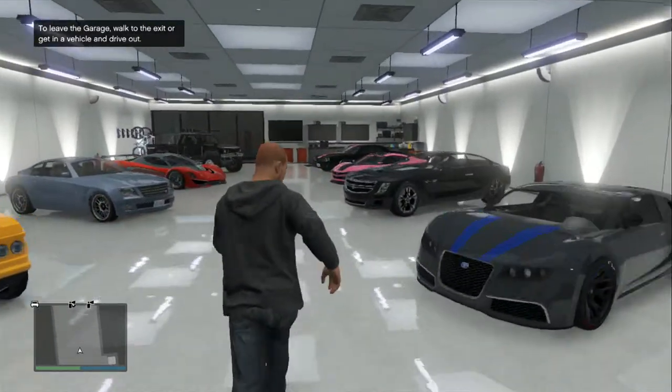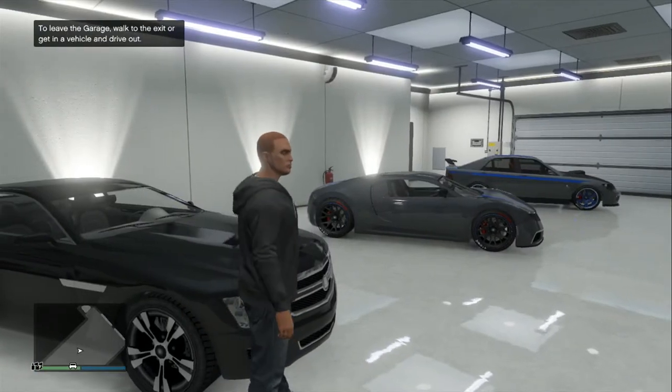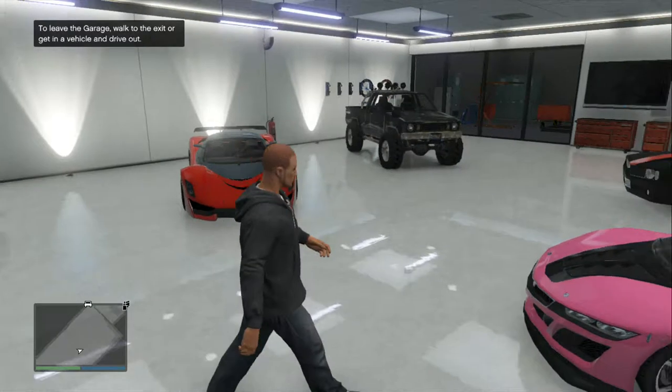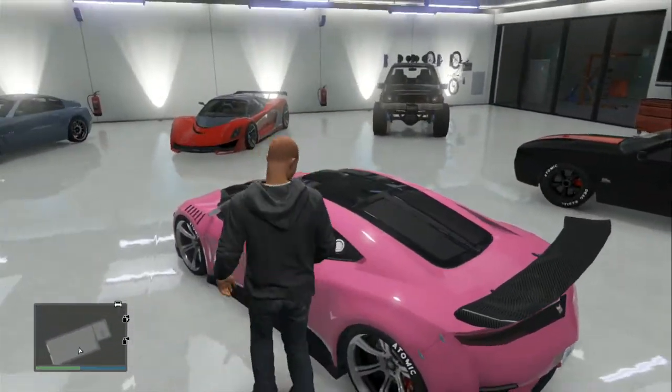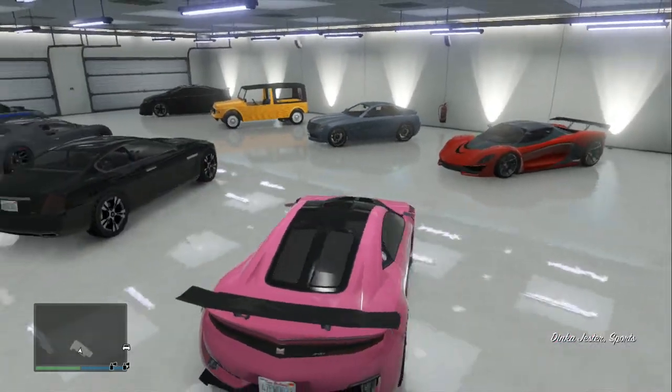The next step is to choose the car you want to duplicate. I don't recommend using the Adder as I've tried it a few times and it hasn't worked. So we're going to use one of the new Business Update cars — we're going to use the Jester. This is a very beautiful car. So you just want to drive it out of your garage as normal.